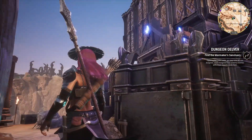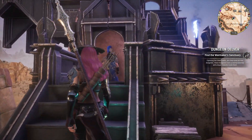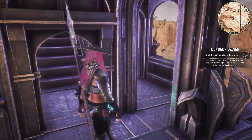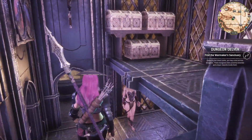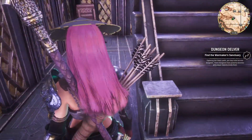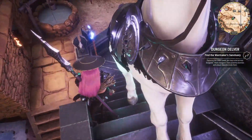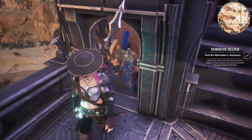Now here we have another upgraded house. That guy is waiting for the witch to come back — she's not here at the moment. She's got a big bed and a bunch of stuff, her own dancer. My horse and my follower will follow me anywhere. This is her guard, which is Eric the Slayer.